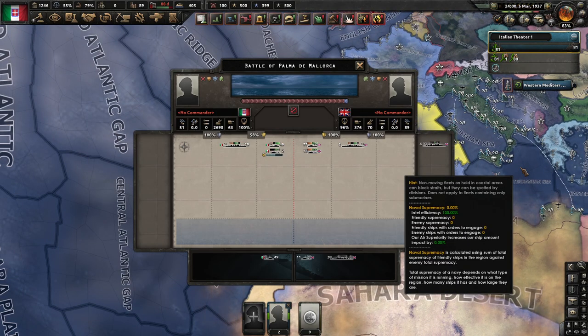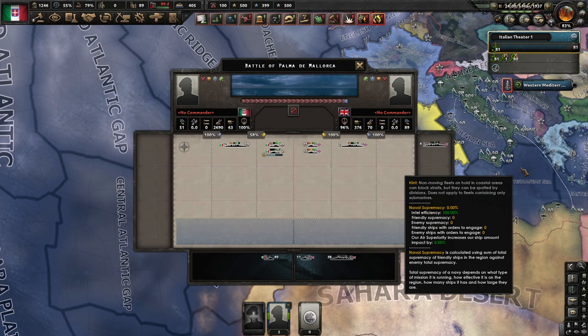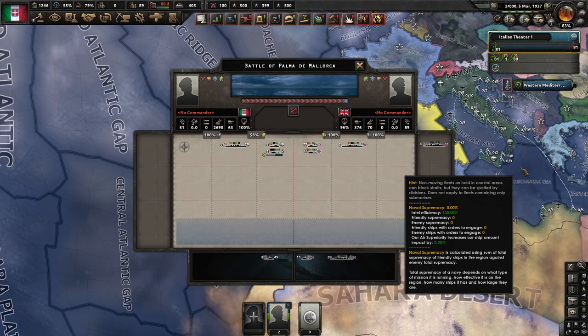We can now understand the two key mechanics: screening efficiency matters for torpedoes, and the light/heavy combination creates a rock-paper-scissors circle. Heavy guns on heavy cruisers get beaten by light guns on light cruisers with torpedoes, which get beaten by light guns on heavy cruisers, which get beaten by heavy guns on heavy cruisers. It's a circle of three possibilities.